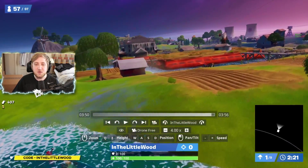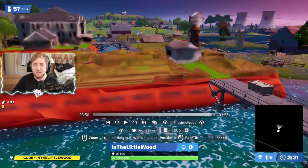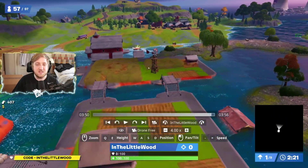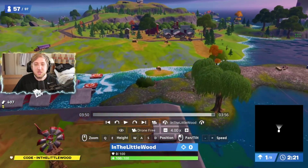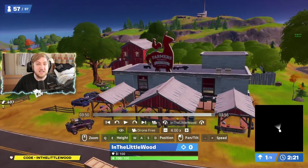Basically, simply put, if you come to Frenzy Farm — which at the moment is looking like Play-Doh, I'm not entirely sure what's going on there — but essentially, if you come from Frenzy Farm, which is a named location, you go north of it and you've got this cute little orchard right here. And this is basically what you're looking for.